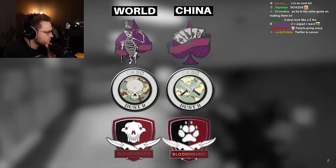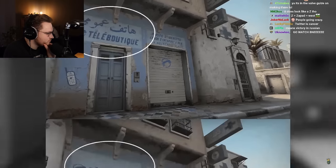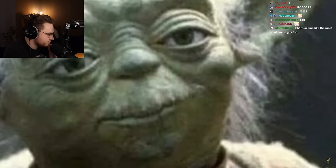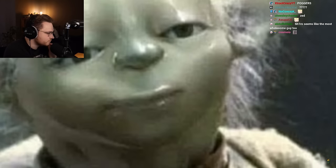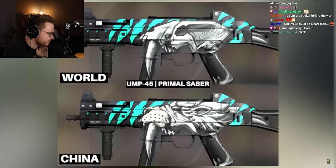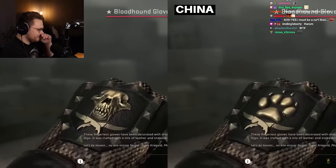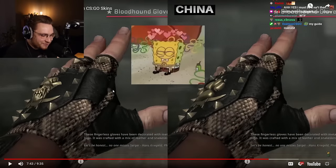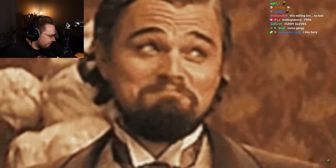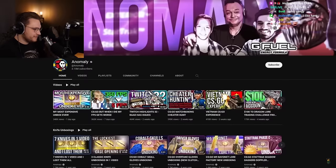In the Chinese version of CS:GO they censor a lot of stuff — mainly skulls — but even on official maps they censor some texts. Strangely enough, some of the changed skin designs look way nicer in the Chinese version than worldwide. For example, UMP Primal Saber, Mac-10 Curse, and Blood Hand gloves look phenomenal — and those fairy gloves, how amazing is that.